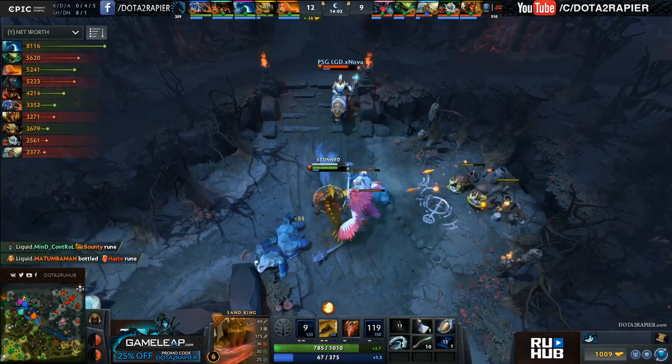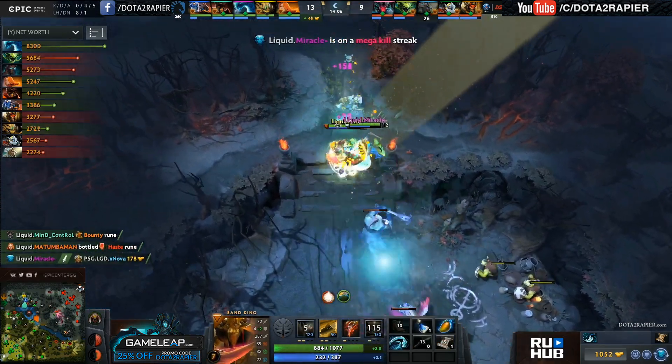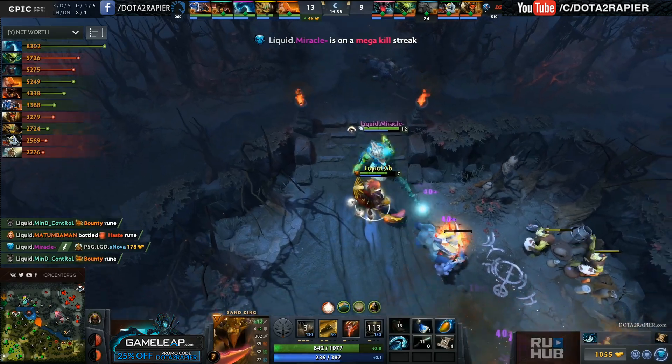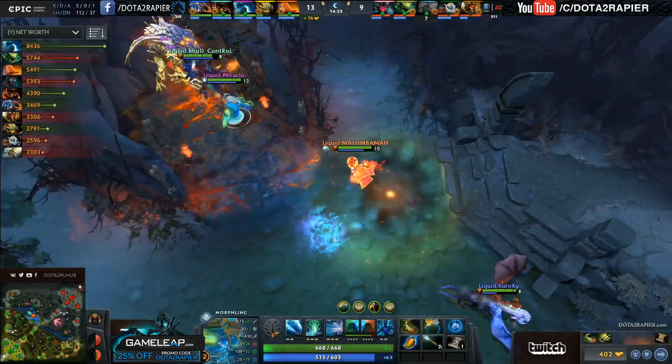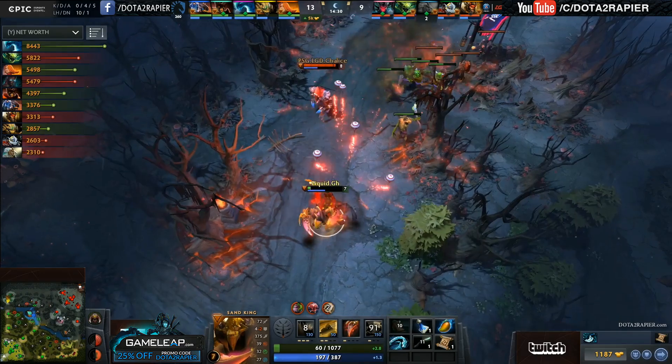Exnova might be in trouble here — doesn't get the stun off, and actually cooks up the Epicenter despite the creeps. There's the Ice Blast onto Exnova, and Miracle finishes the job. That Ice Blast — the Epicenter was a bait, wasn't it? Lincoln's Sphere up on Miracle, so it is very much go time for Liquid, and I must say this game is looking good.